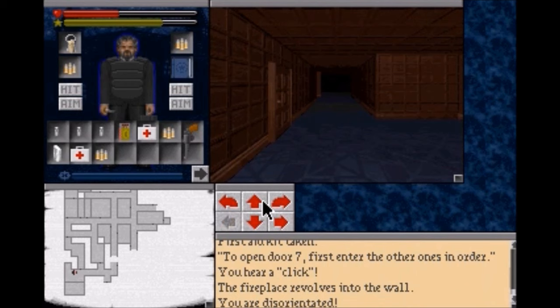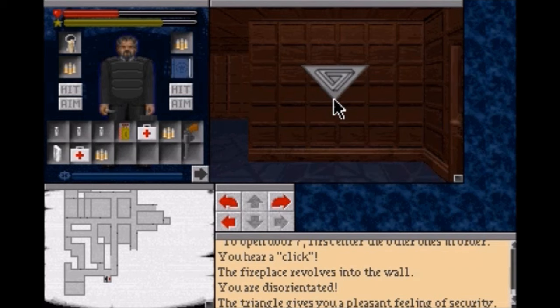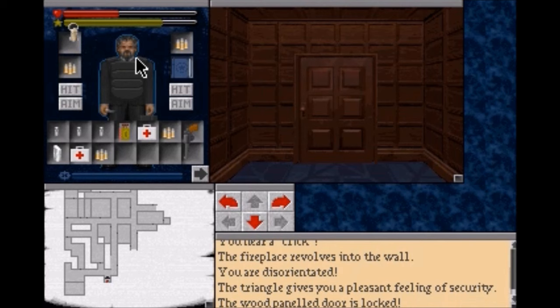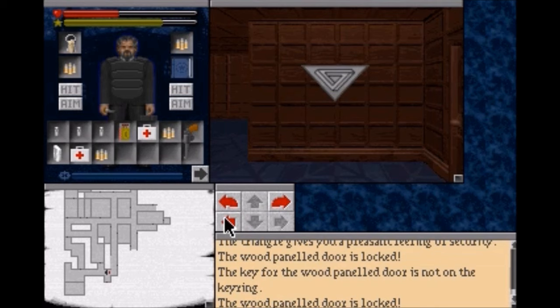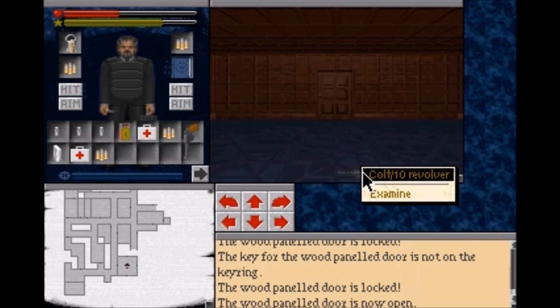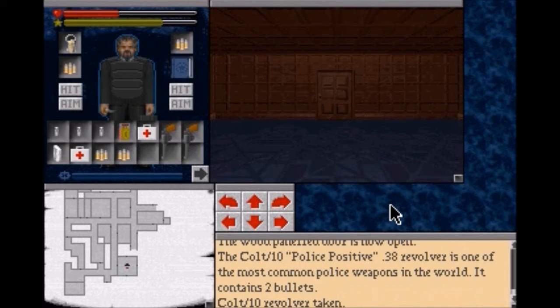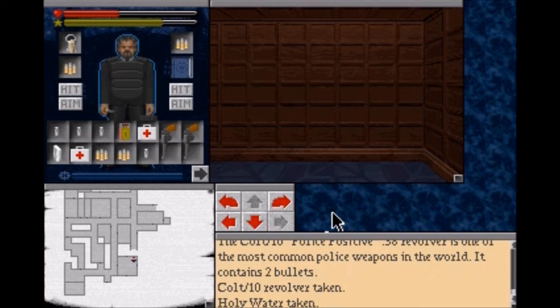Right here is a very important room because it has the triangle symbol. The triangle gives you a pleasant feeling of security. If you find a room with one of these triangle symbols, that room is safe. There are a few of these safe rooms scattered throughout the game - we can go into these safe rooms and rest; in fact they're the only places we can rest. And looky looky, a new firearm - a Colt Police Positive .38 revolver, one of the most common police weapons in the world. It contains two bullets. We are going to take that. Now we have two firearms with different sets of ammunition.